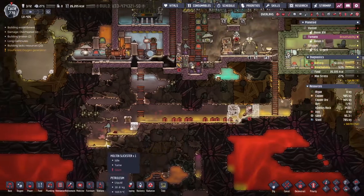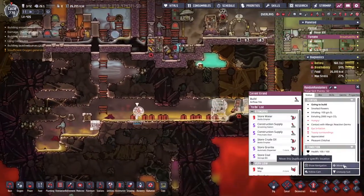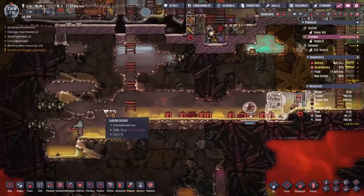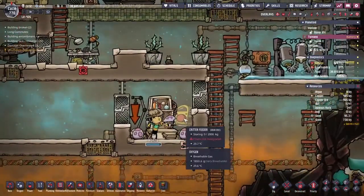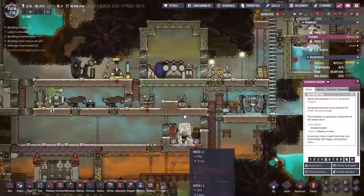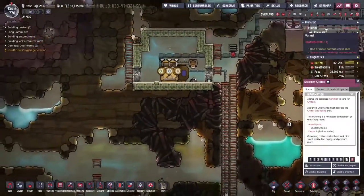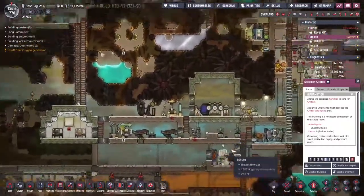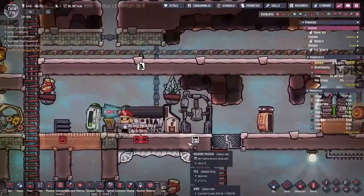We've got a classic situation of the animals wanting to go on the other side of the building we're building to contain them. I don't want them down there, we need them on this side near the grooming station, so I've just got to keep moving them back and forth until they get to where they need to be. Okay, got it! Though it makes me quite sad, I've turned this critter feeder off — I think we're going to end the hatches' existence in this particular place.